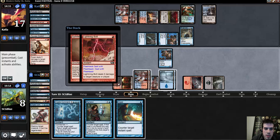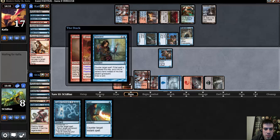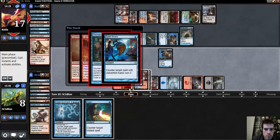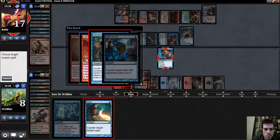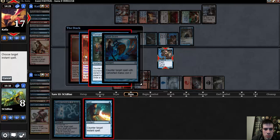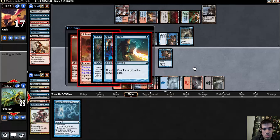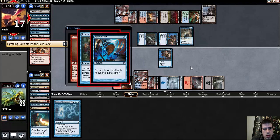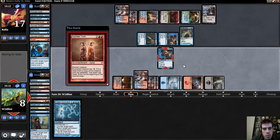Because of the old Remand–Snapcaster interaction — the Flashback spell is being cast from the graveyard, and if we go anywhere else it goes to the Exile Zone. I think I'm supposed to target the original Bolt. I don't know how much it matters. Like if my opponent had the recounter, or another Bolt, my card's just dead.